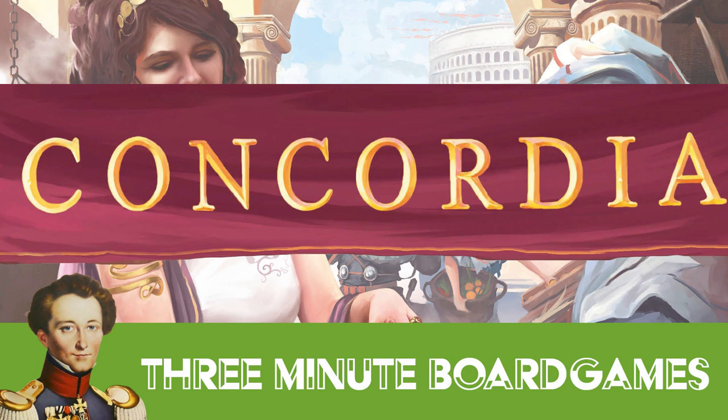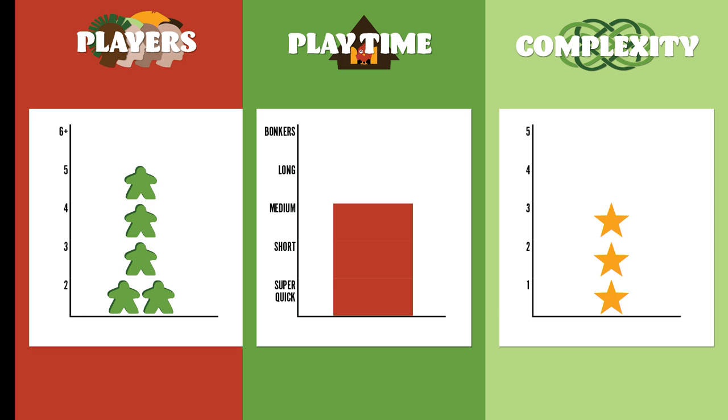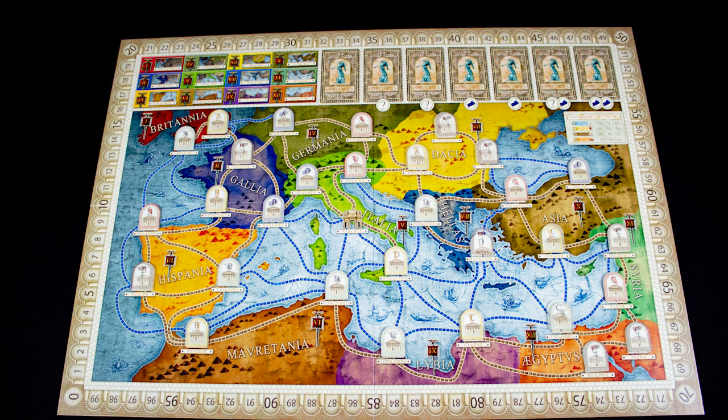Kia ora koutou and welcome to Concordia. In about three minutes: there is no solo mode, it's a game for two to five players, playing time is medium, and it's a moderately complex game. You are the owner of a Roman trading house hoping to extend your reach across the empire. You will make contracts with powerful personalities, build markets and production facilities from Egypt to Britannia, and trade goods all over the empire.